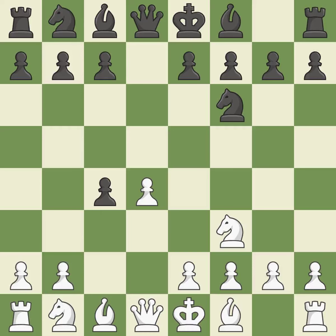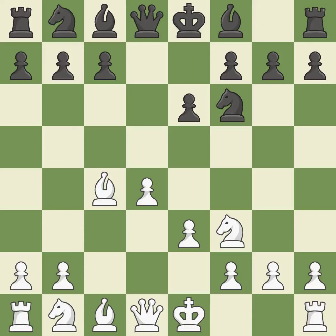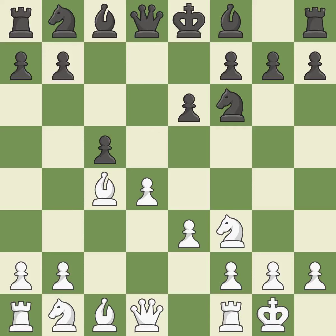DxC4 captures the C4 pawn and opens up the center. E3 defends the D4 pawn and allows the light-squared bishop to attack the C4 pawn. The E6 square regulates the D5 and F5 squares and permits the growth of the dark-squared bishop. BxC4 captures the C4 pawn and develops the bishop to an active diagonal where it controls D5. C5 takes space in the center and attacks the D4 pawn. Castling gets the king out of the center and activates the rook. A6 controls the B5 square and prepares the B5 pawn push. BB3 retreats the bishop before it is attacked by Black's B pawn.